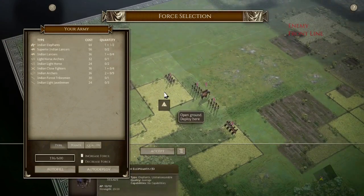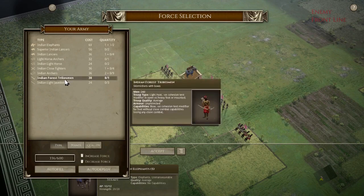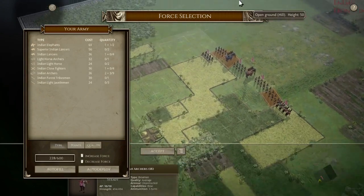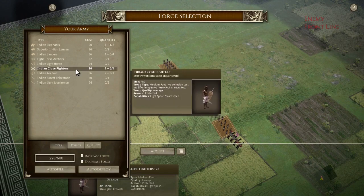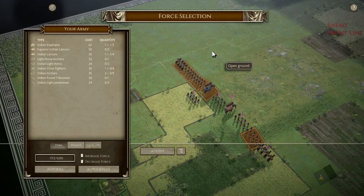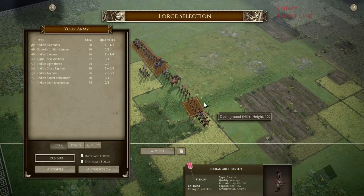We'll want elephants and Indian archers — probably quite a few Indian archers with melee infantry to back up, and Indian lancers on the edges. With 192 points remaining, the question is, what else do I bring?